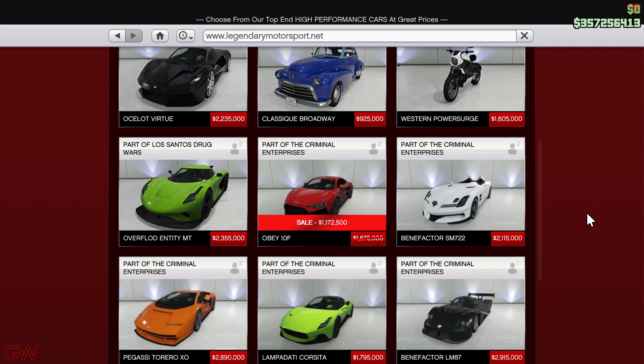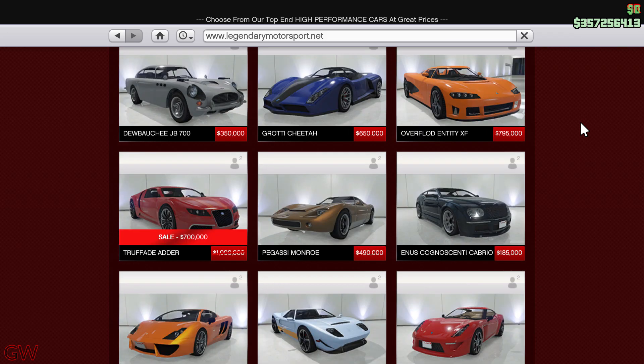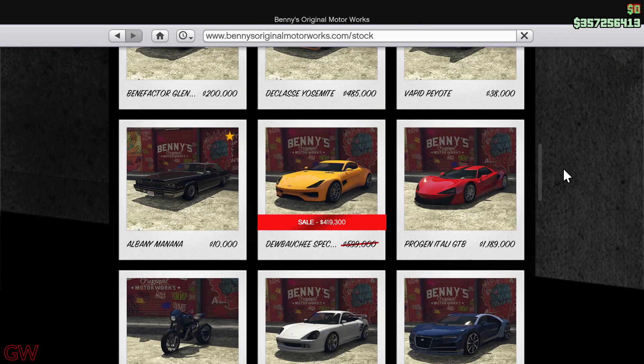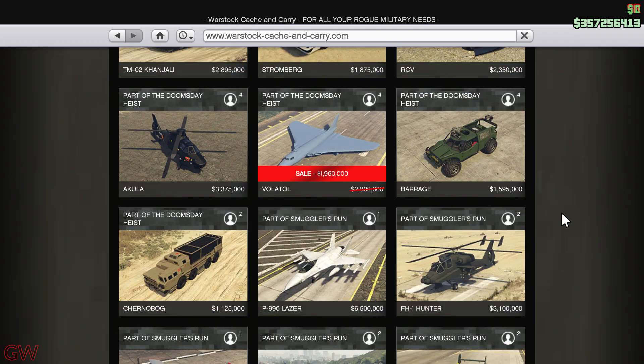Moving on to the discounts going on this week, we have the Obey 10F, the Grotti X80 Proto, and the Truffade Adder on discount. There's also the Dewbauchee Spectre on discount as well — this is in Benny's, so that too is on discount.